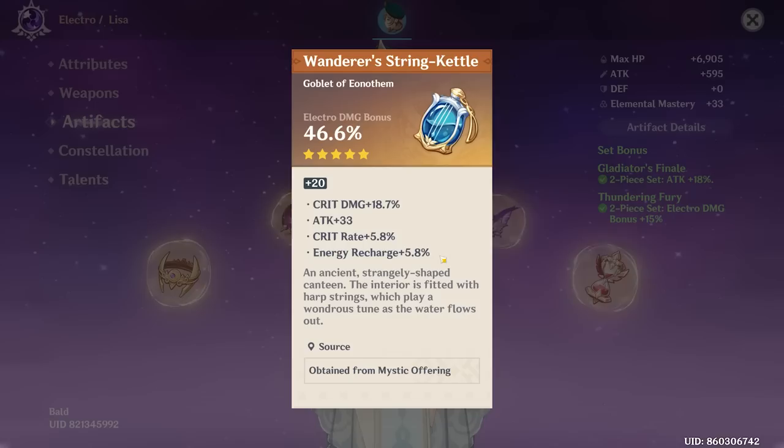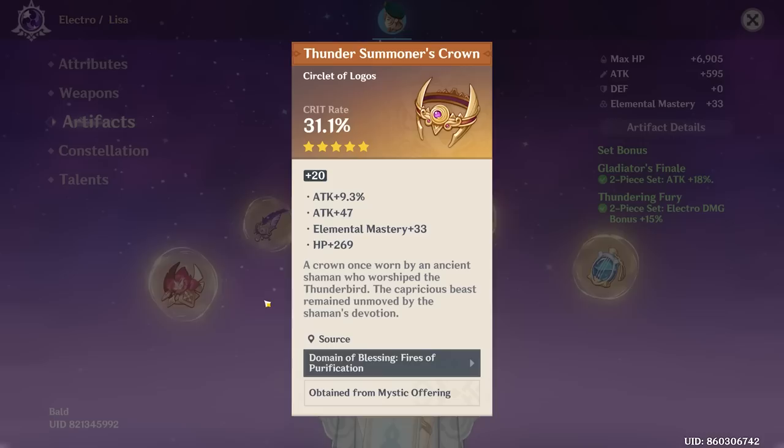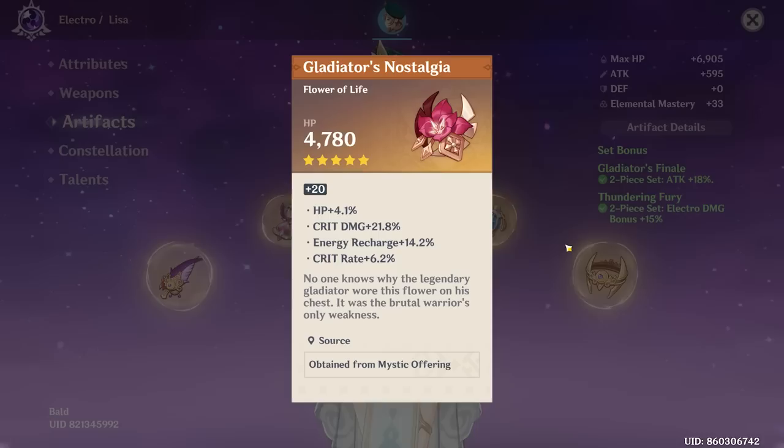You got a bit of energy recharge, crit rate rolls are a little low, and a flat attack roll — unfortunate overall, but pretty good hat. No crit damage substat, but you do got attack percent and EM on there. That's something, but you got two flat stats — really not preferable. The flower is going to be pretty decent. You got at least 35 crit value on there, plus 14 recharge — very nice for getting up that Lisa burst.